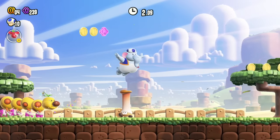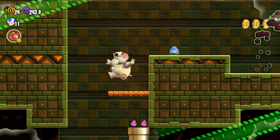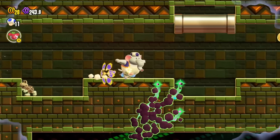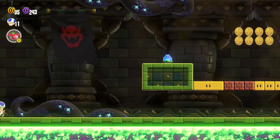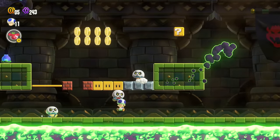Another thing with Jet Run is that it's faster than your regular running ability. In Pipe Rock Plateau Palace, I found myself trying to outrun the falling pipes and just not really succeeding. Wonder events can happen so suddenly, and hazards can spring on you faster than you can react sometimes.